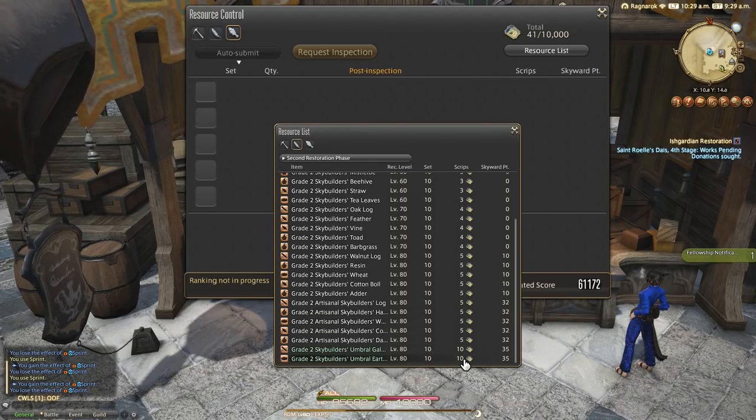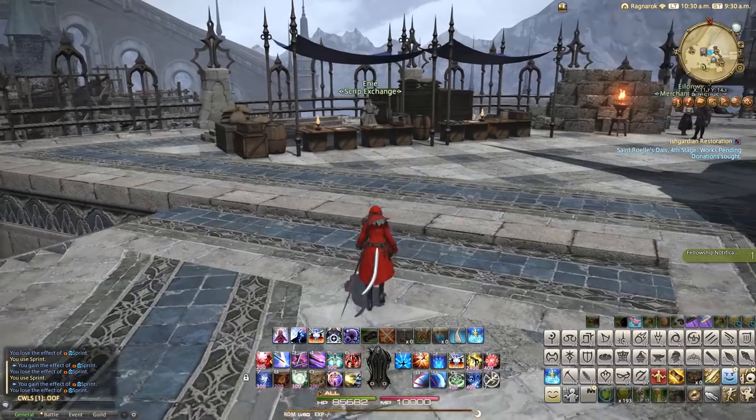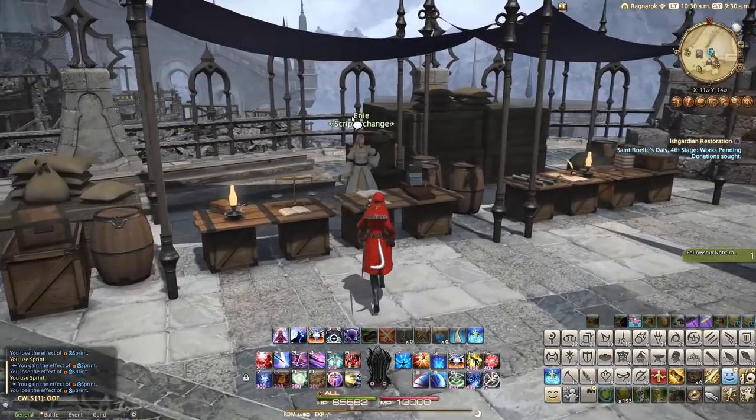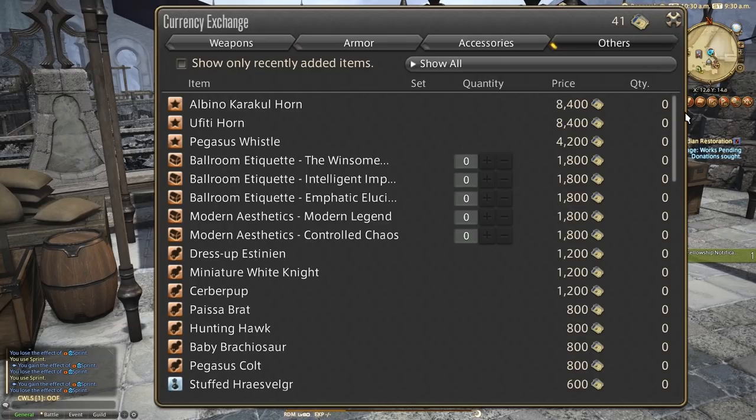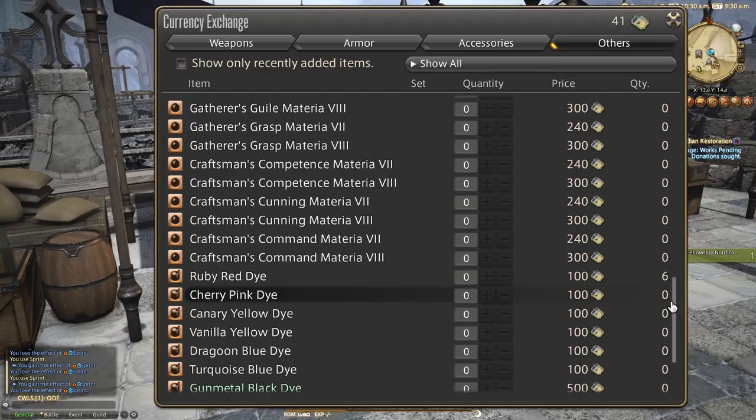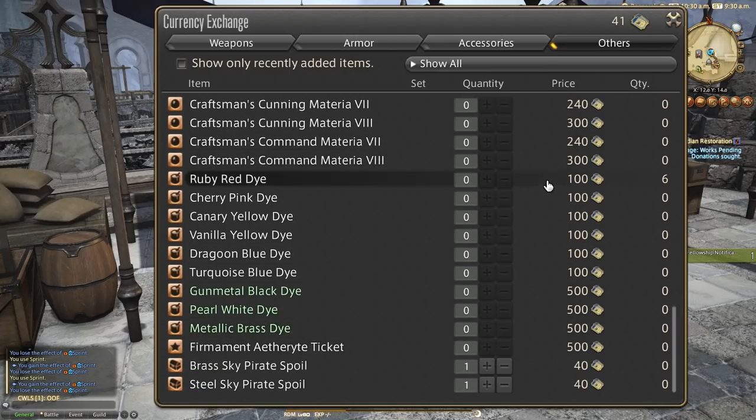Once you have a decent amount of SkyBuilder scripts in your currency window, you can exchange them for a ton of items at the nearby script vendor. If we scroll down to the bottom of this list, you'll see a selection of brand new dyes added in 5.21: Ruby Red, Cherry Pink, Canary Yellow, Vanilla Yellow, Dragoon Blue, and Turquoise Blue will all cost 100 scripts per pot, and then the most expensive are Pearl White, Gunmetal Black, and Metallic Brass, costing 500 scripts per pot of dye.